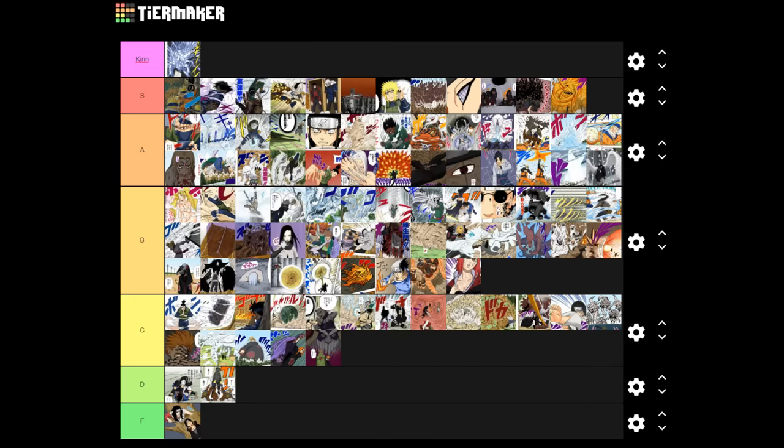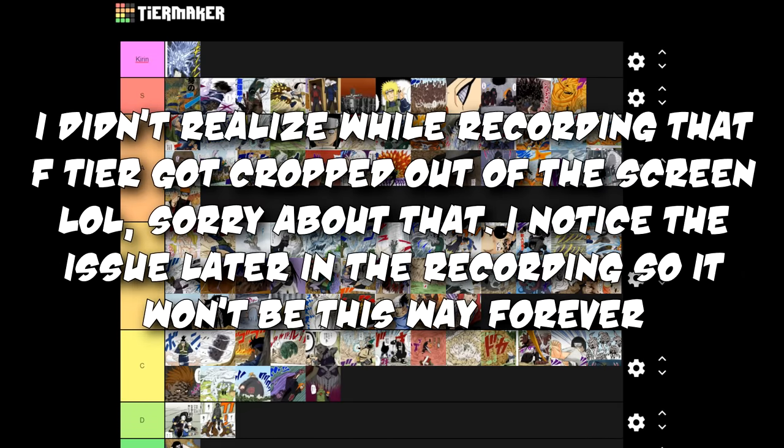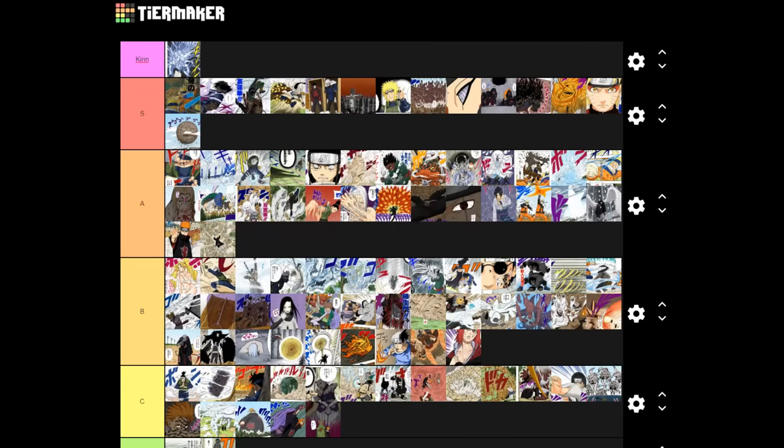Konan's paper jutsu is so sick — it's such a weird jutsu. After Itachi, Kisame, Deidara, Sasori, Hidan, and Kakuzu — like two of them are immortal, some have crazy powers — you just tell me the right hand of the Akatsuki boss's power is paper? And it's actually surprisingly cool. Bansho Ten'in — A rank. Shinra Tensei — also A rank. Sage Mode — easy S rank, so cool. Same with Chibaku Tensei. Rinne Rebirth goes in C only because all the consequences of the Pain arc get immediately undone by it — Kakashi dead, all these other characters dead — and they just come back to life, which feels kind of cheap.